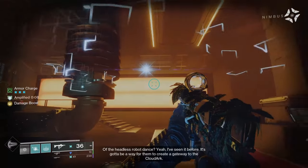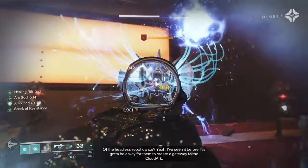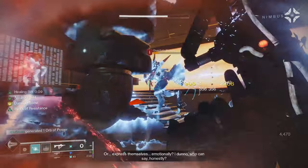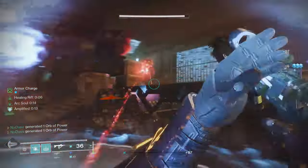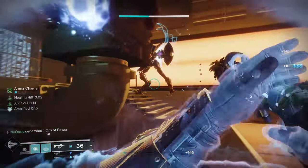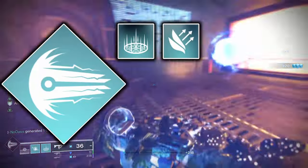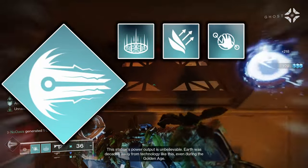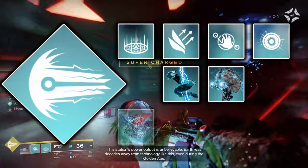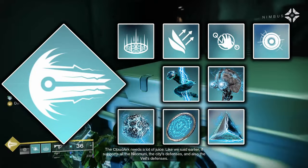Now that you know what Vesper of Radius does, I can get into the rest of the build, starting with the subclass setup. I'll first put everything on screen as a prescriptive setup if that's what you prefer, then get into detail about what each element does and any alternative options. For the prescriptive setup: run the Chaos Reach Super, the Healing Rift, whichever jump you prefer, the Chain Lightning Melee, the Pulse Grenade, the Arc Soul Aspect, the Electrostatic Mind Aspect, Spark of Discharge, Spark of Magnitude, Spark of Resistance, and Spark of Shock.